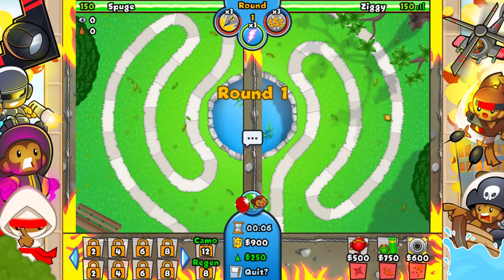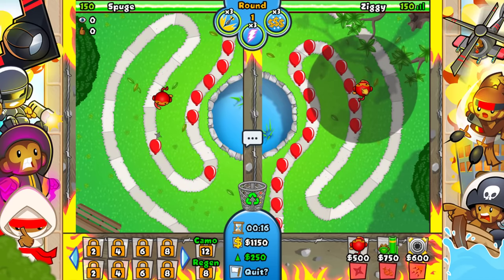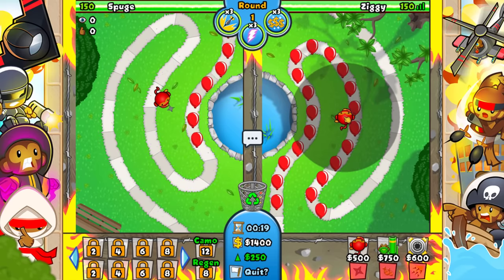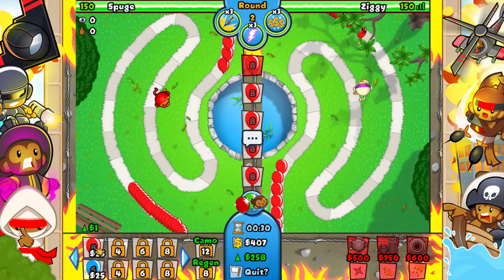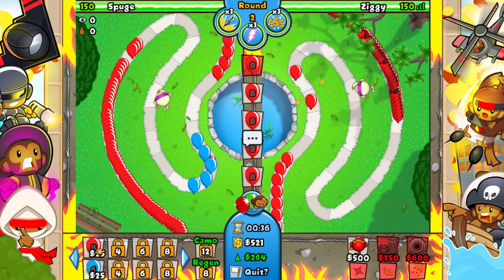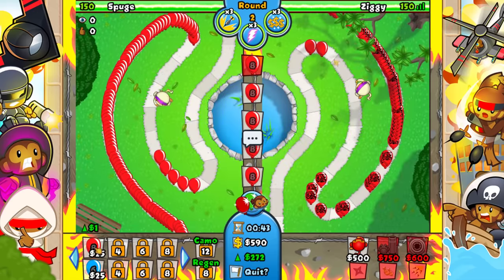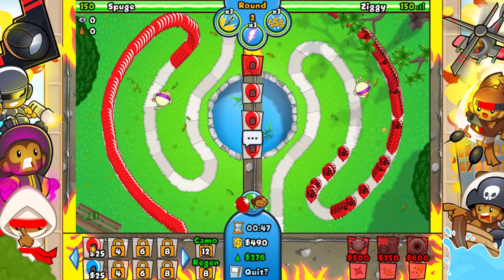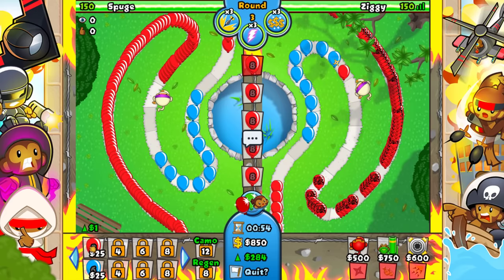Alright, this time we are playing on Park against Mr. Spooge. This time I'm not gonna be going boat sniper — I'm gonna be going ninja mortar instead. I want to place the ninja up here and I don't really want to anti-stall, so we are gonna be ecoing right away. I'm gonna go for two-one ninja and then get the mortar down eventually, using it for grouped bloons, and then eventually get up the spike factory — probably for a BFB or something.